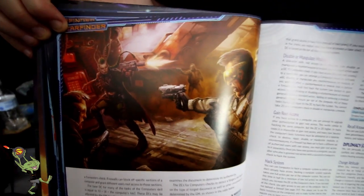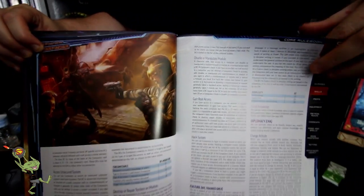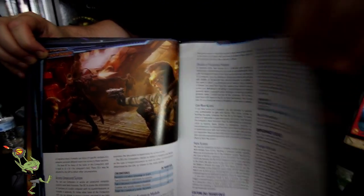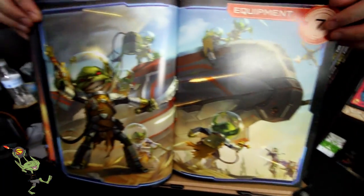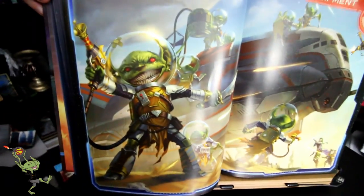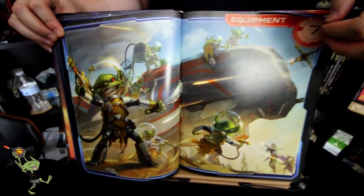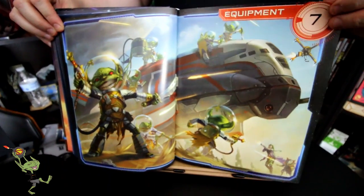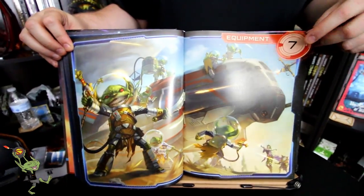We're into the skill section, and the flip-through is going to become a little more rapid now as we just look for cool things to show you. In the equipment section, look at that - freaking Martian Goblins. Part of me loves the Pathfinder Goblins so much - it's such spectacular art. I see that and I want to play that character right there.